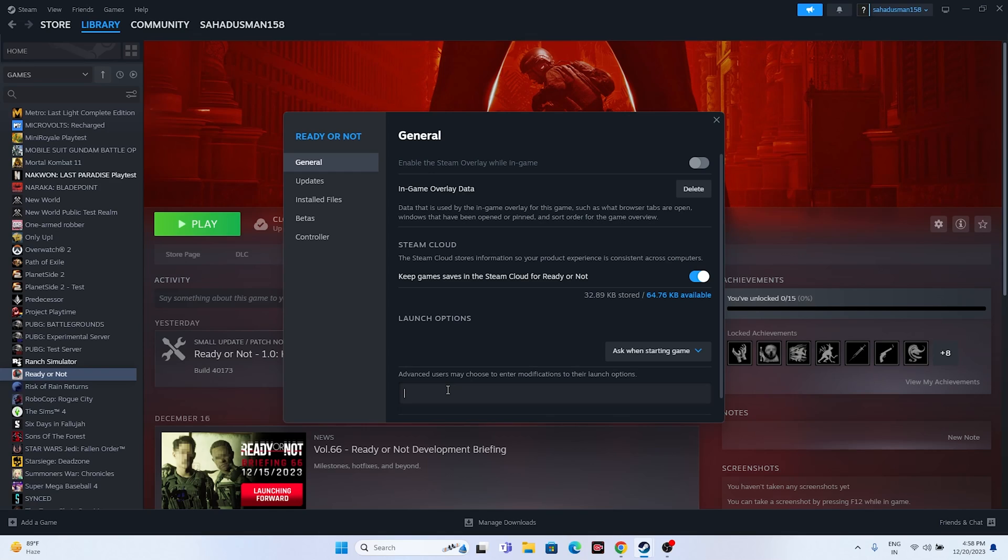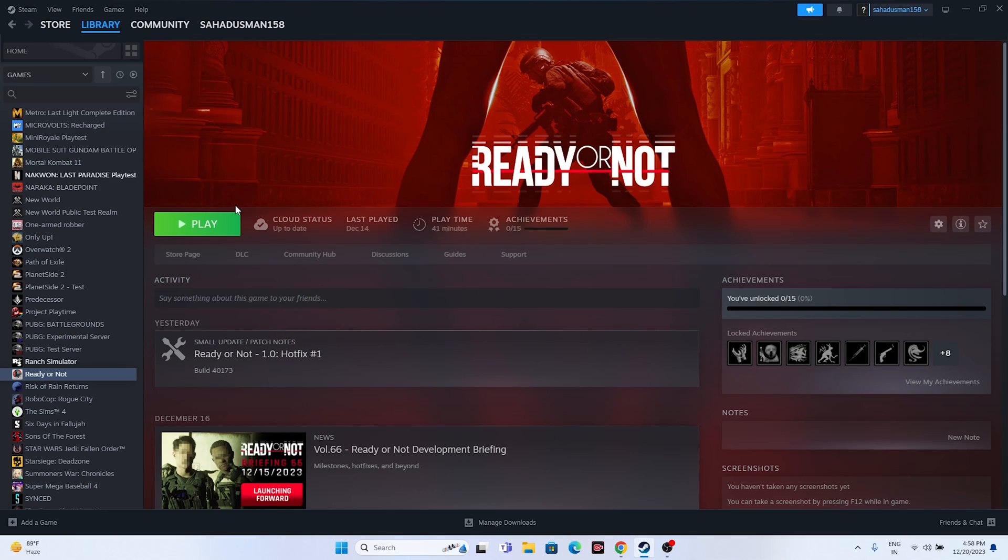Try adding launch options in Steam. Right-click the game, go to Properties, and in the Launch Options field enter '-dx11'. If dx11 doesn't work, try '-dx12'. Either dx11 or dx12 should work, so try both and then attempt to launch the game.